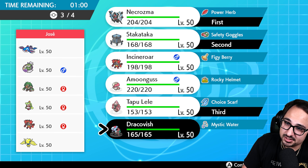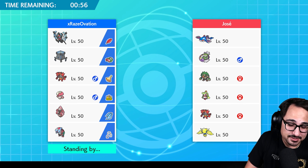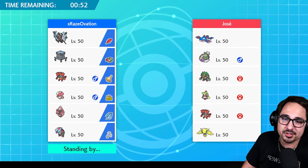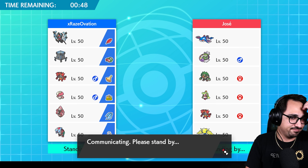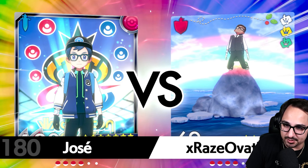Dracovish can take advantage of the rain plus Mystic Water plus going first. I feel like there's no better time to bring Dracovish here — I understand they have double grass types but I think we'll be okay. We just have to make sure this Trick Room goes up and stop asking ourselves so many questions.